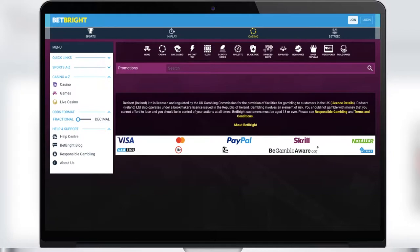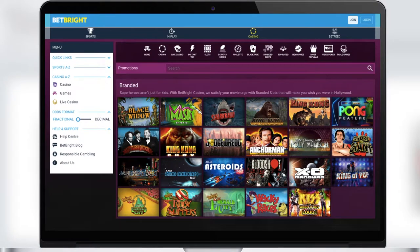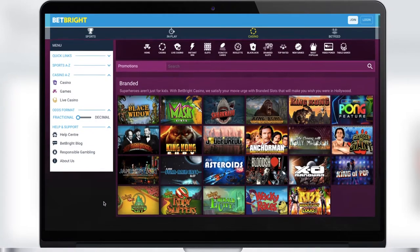In the Branded Slots section you will find unique games based on TV shows, movies, and series. For example, there are many slots based on King Kong movies. I highly recommend trying all these slots — this is a great advantage of the BetBright Casino.